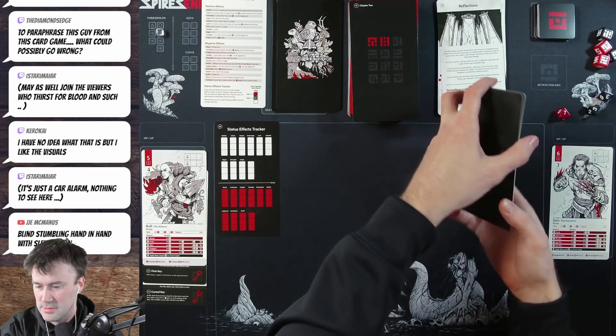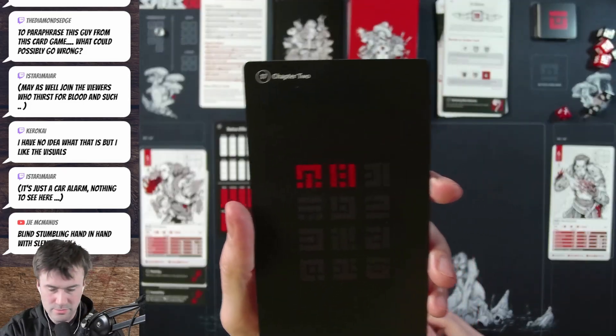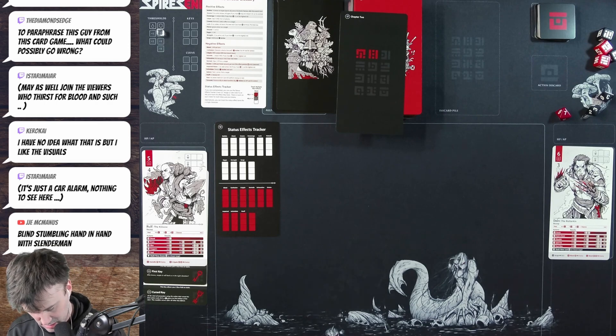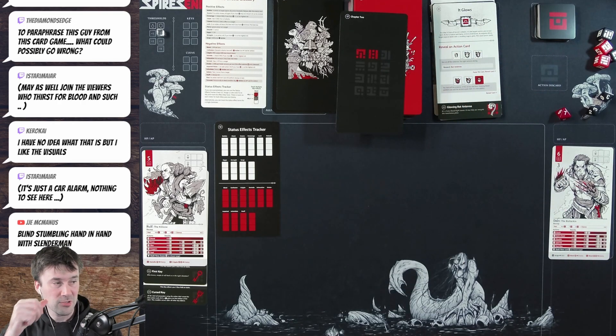We reveal card 17. Wait — this is Chapter 2! We've made it to Chapter 2, chat. We survived Chapter 1.